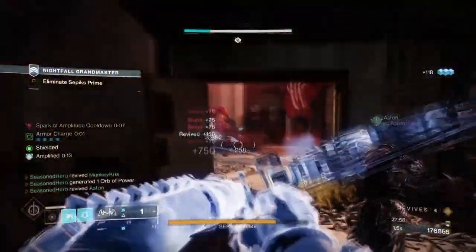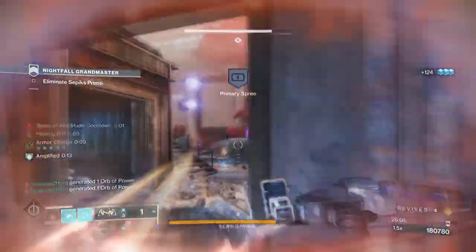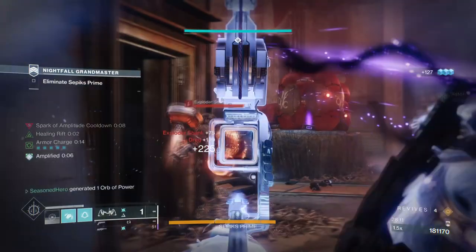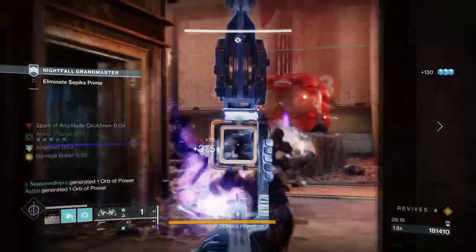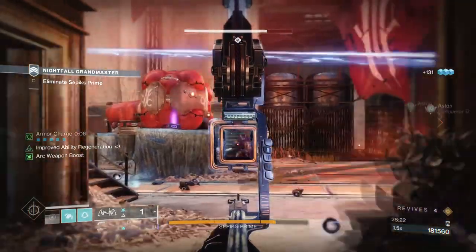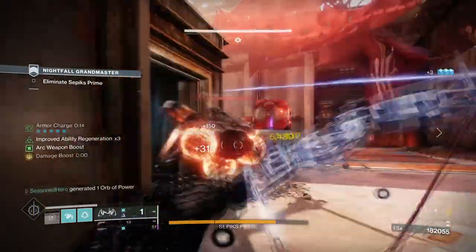If you like the Fallen Sunstar or Crown of Tempest for that Arc ability regeneration, which can be off-the-charts at times, then this version using Foe Tracer with Hunters is secretly similar to what you are after. With the updated exotic, it fills two roles: one, you can get a big damage boost just by using your abilities, while the other grants you an elemental pick-up. With some theorycrafting in mind, you can create a build that allows you to have a near-equivalent amount of ability regen that Crown of Tempest can provide — but slightly better.